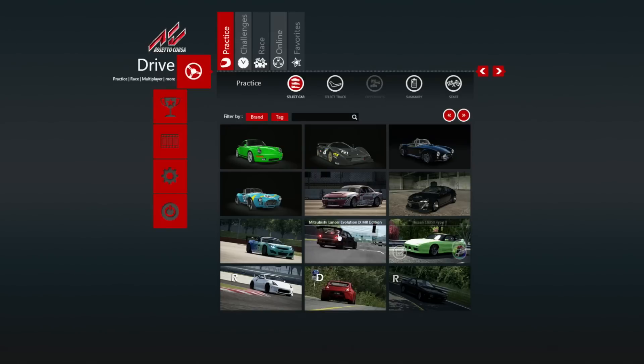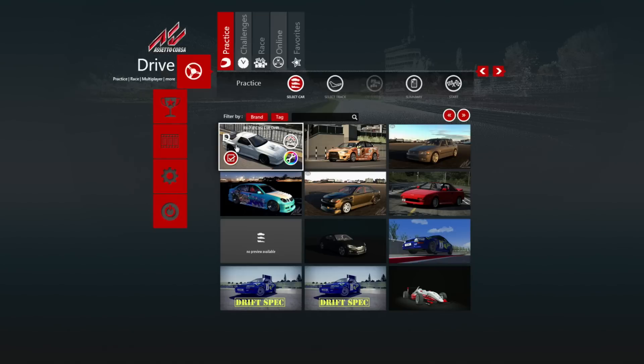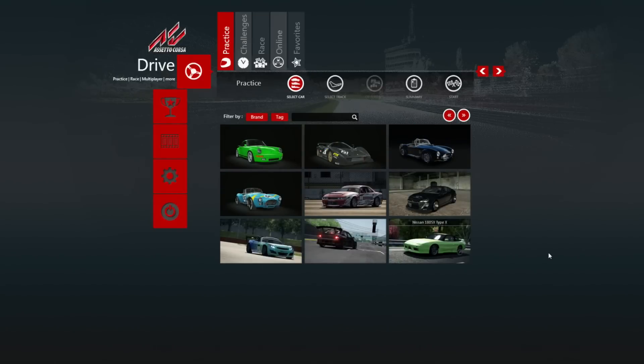We got anything from the GT86, the 180sx, the Lancer Evolutions, we got the Saturn Sky, 370z for days, we got FCs. Oh my god, we got a lot of damn things right now. I believe that we have an FD in there somewhere too.